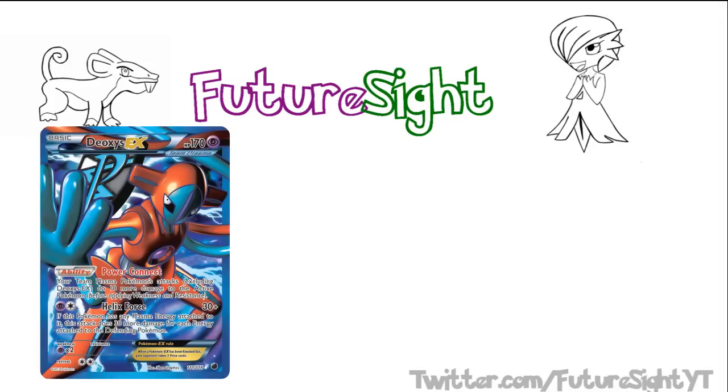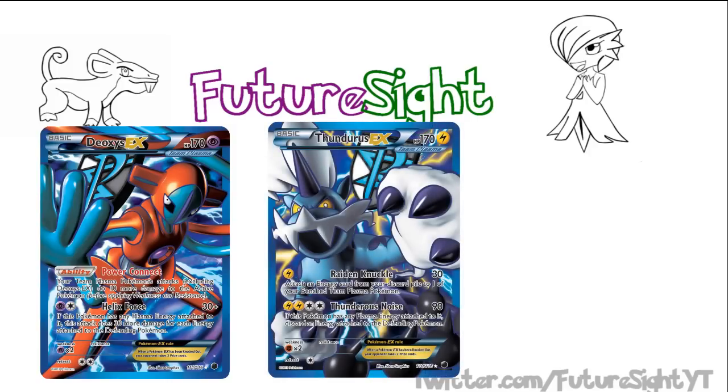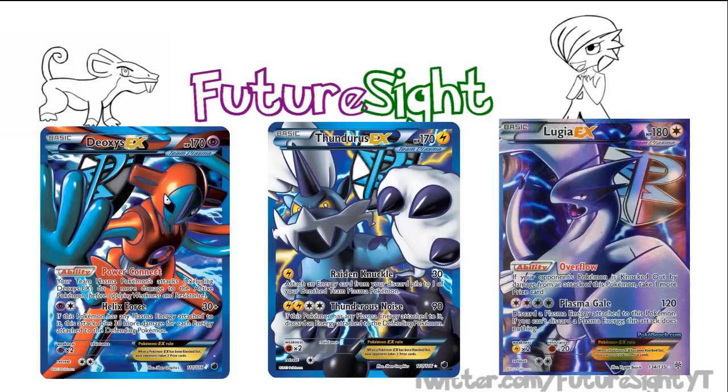DTL is Deoxys, the 170 hit points Psychic Plasma EX, which acts as a plus power for any Plasma Pokémon you have in play that isn't called Deoxys EX; Thundurus EX, the quick-hitting Energy Accelerator, which is also Plasma and has 170 hit points as well; and Lugia, the late-game pressure Pokémon, which can take free prizes if you're not going to KO EX Pokémon, and was the first Plasma EX to be introduced.